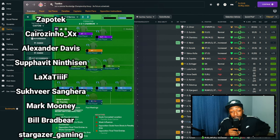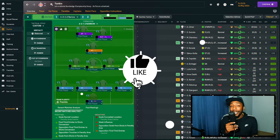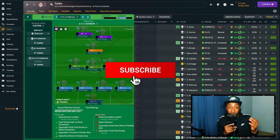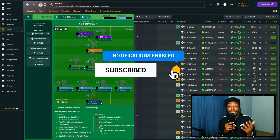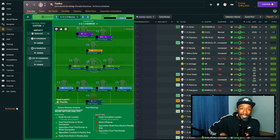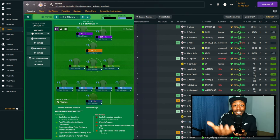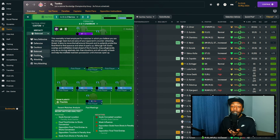Now we're going into Football Manager to recreate this tactic. The reason I want to do it this way is so I can explain every single team instruction I'm using and what it's actually doing in the tactic. Hopefully some of you can take hints and tips away and implement them in your own tactic, or use this tactic with a better understanding of why things are working in the match engine.